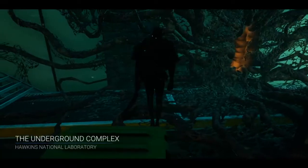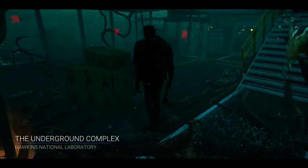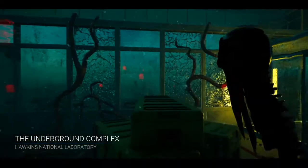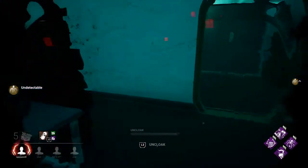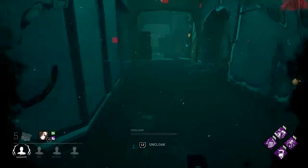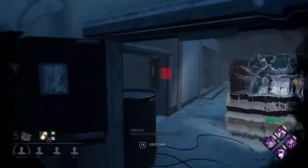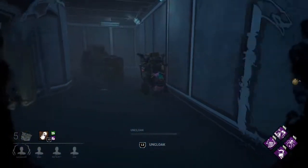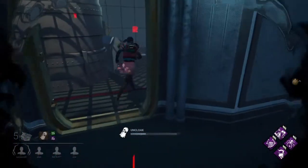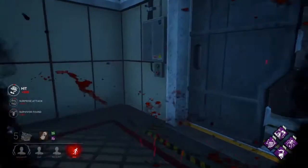For the next match I changed up this build massively — I swapped out Haunted Ground for Hex: Ruin, put on Play with Your Food, changed the add-ons to the super speedy combination, and finally put on Hawkins because why not. Let's see how Hawkins plays out against a double map offering.